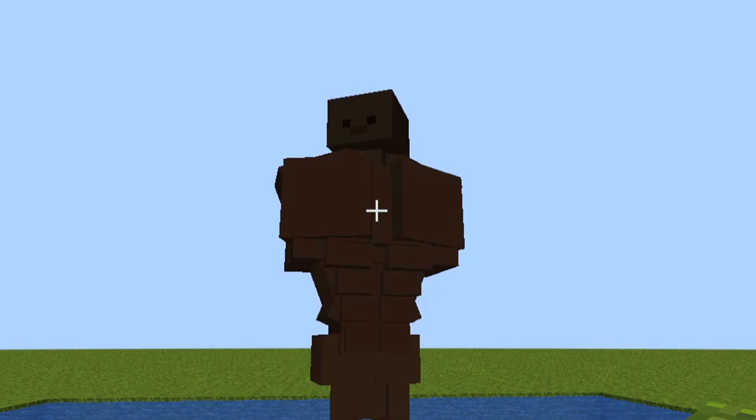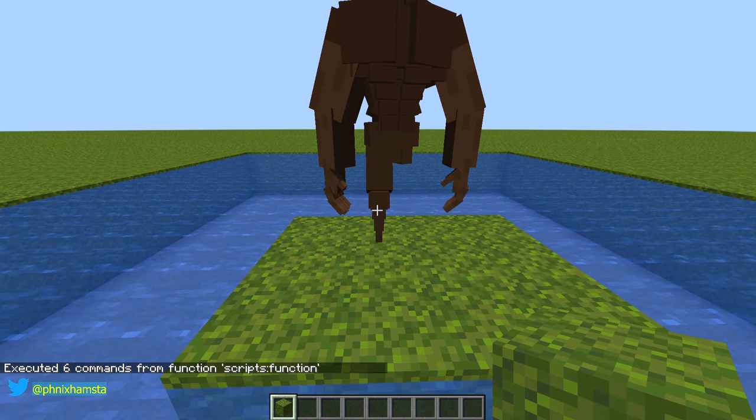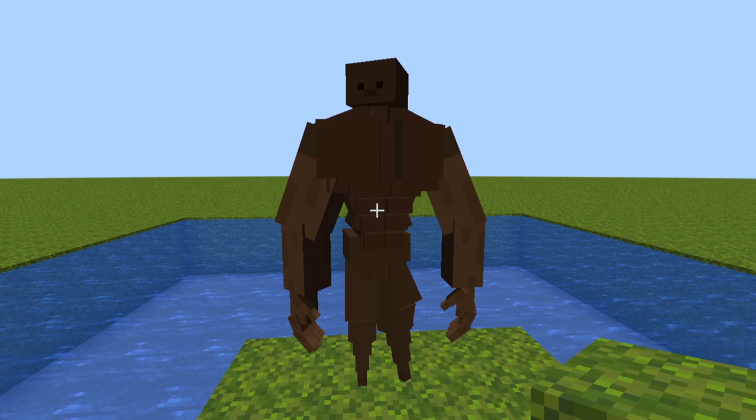There is his head, body, arm one, arm two, leg one, and leg two. So that is my buff Tadpole.